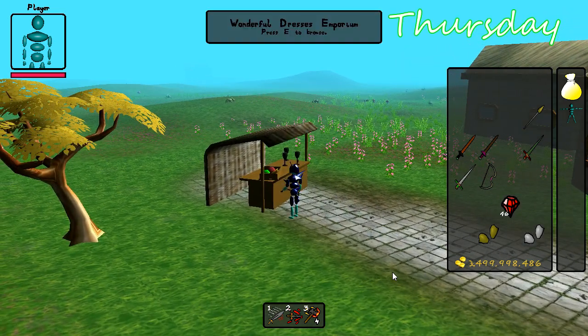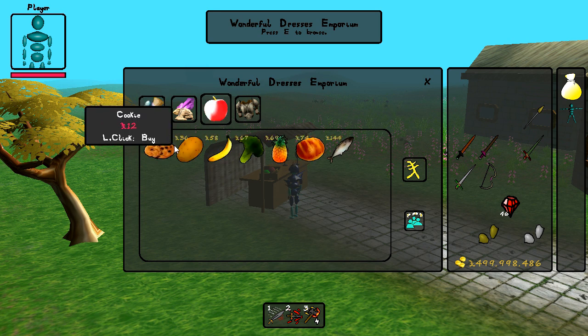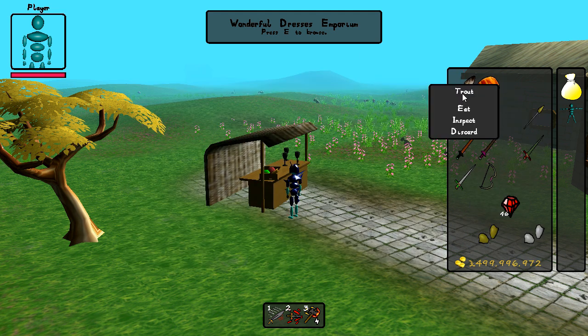It is Thursday and I've added some food into the game. If we have a look at this shop here we can see that there is now a food category which offers up a colourful array of different foods. So if I buy a few fish and some bread, you can see that I've added this eat option which I can select to eat some lovely raw fish.